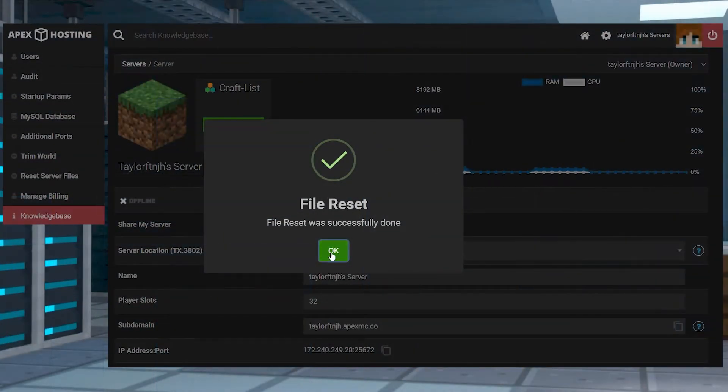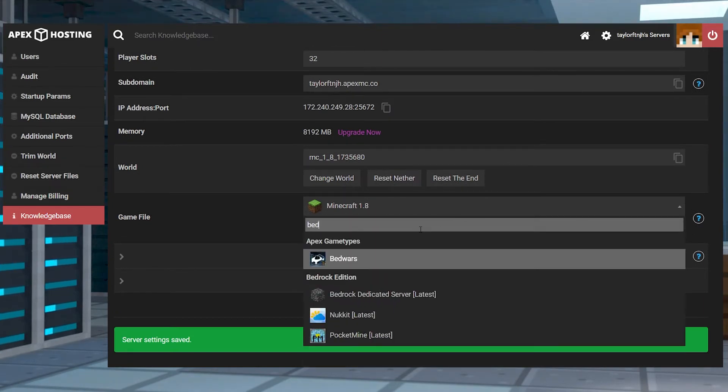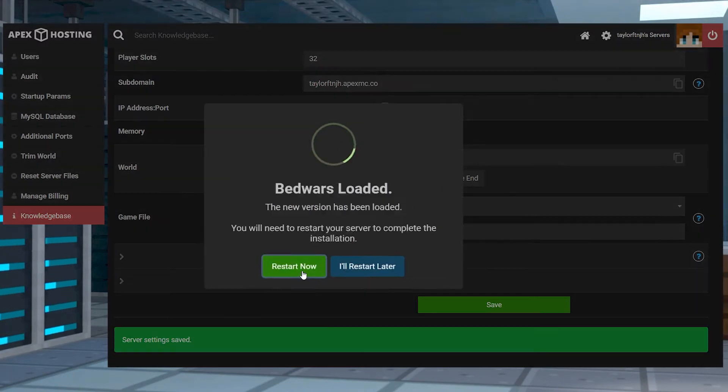After you've reset all of your files, make sure that the server is still offline and then scroll down to the Game File section and open the drop-down menu. Find and select Bed Wars from the server list, and then when asked, choose Change Version, and choose to use the included world, and then restart the server.